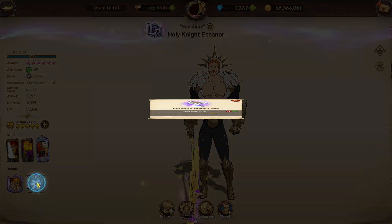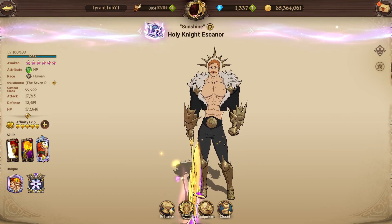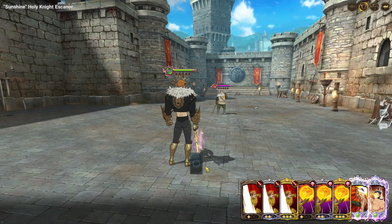I'm just going to show you how strong he really is. With his relic: increased attack by the value of 50% of the hero's defense. So immediately, turn one, my attack — crit damage Eskinaw — is going to have 22,000 attack. Which is kind of absurd. Bear in mind he's not got a link or anything. If I give him a link, he is going to be probably closer to 25,000.